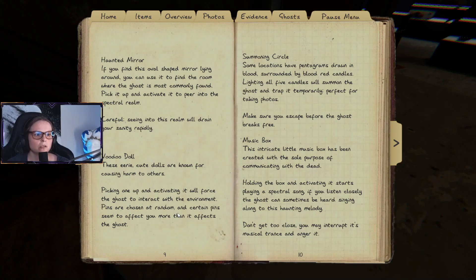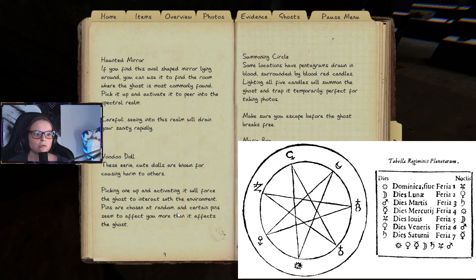There is a summoning circle. Some locations have pentagrams drawn in blood surrounded by blood-red candles. Lighting all five candles will summon the ghost and trap it temporarily — perfect for taking photos. Make sure you escape before the ghost breaks free.